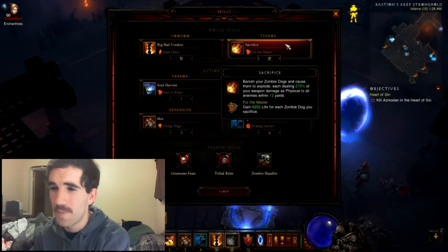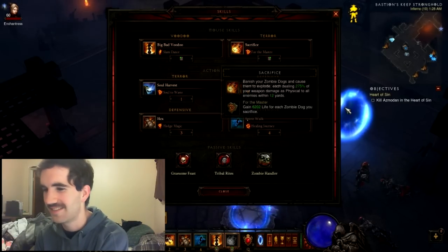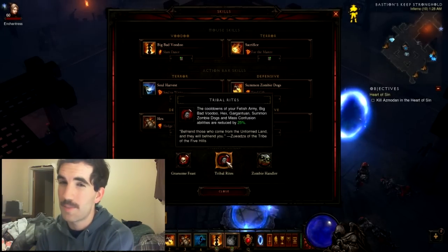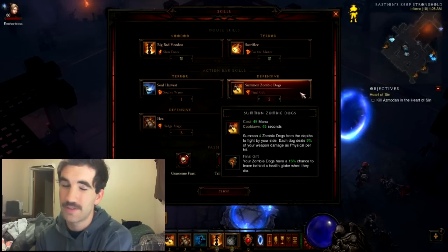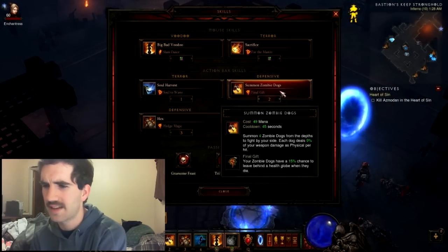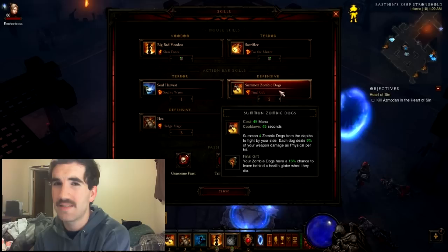It's also going to help Gruesome Feast pump you right up. You're going to want to use Zombie Handler with the zombie dogs — it's going to be more health regeneration, so it's just insane. Zombie Handler gives you a fourth dog, which is also going to be very key. Tribal Rites is going to reduce the cooldown time of zombie dogs by 45 seconds — even the 25% deduction only brings it down about 11 seconds. So that's where your gear really comes into play here, and it makes this build work.